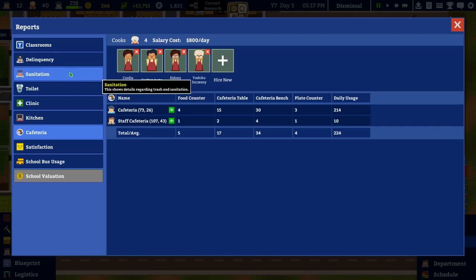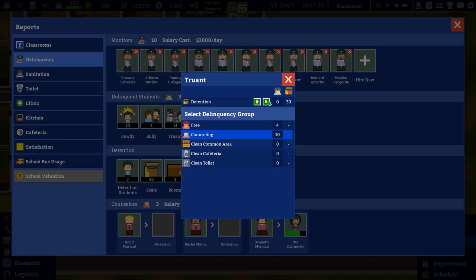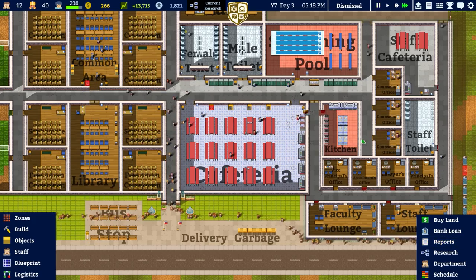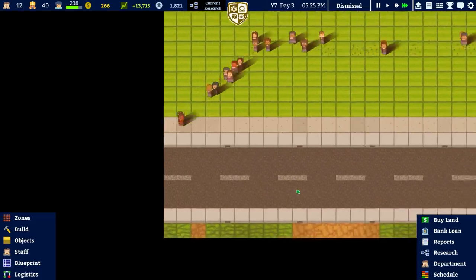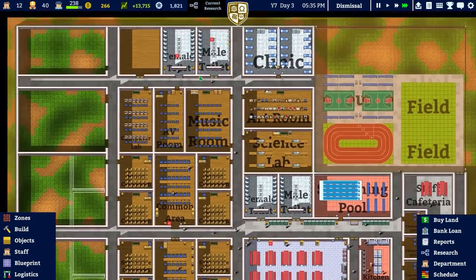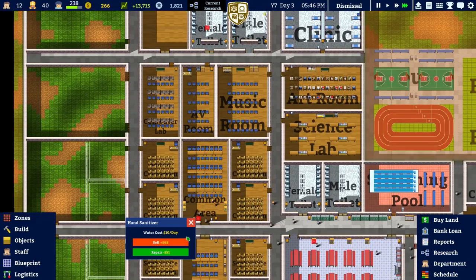A delinquent student has been set straight, so delinquency is now down to 30 - still terrible. Not all of the counselling is going on, but this person here is getting counselling - but they're not even on the map. So counselling is broken in this case and I don't know why.